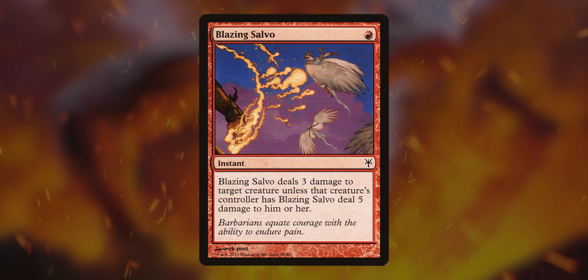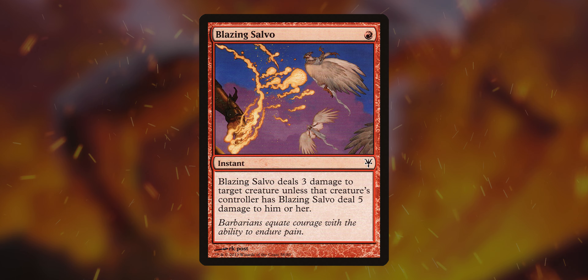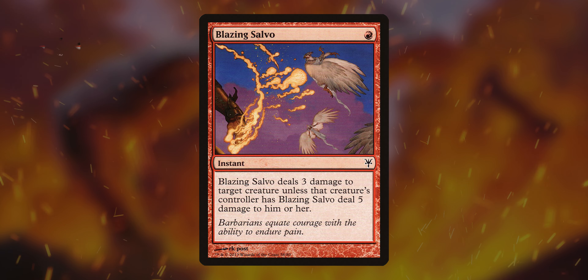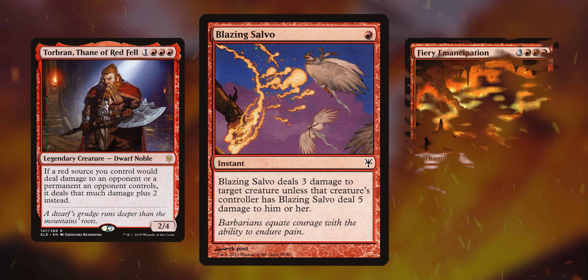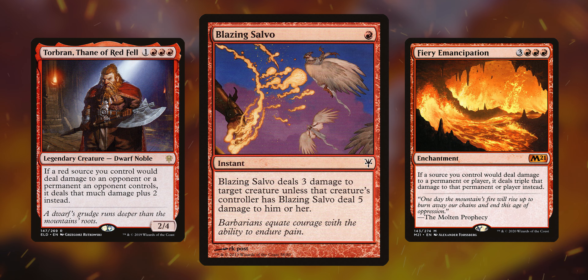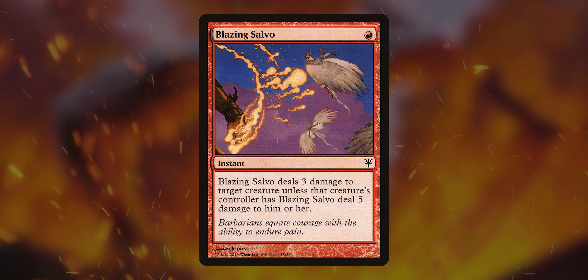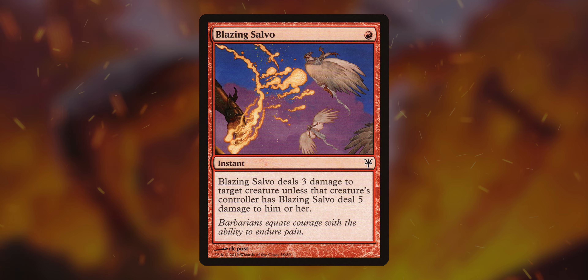Blazing Salvo is a lightning bolt for creatures, but that creature's controller can choose to have you deal five damage to them instead. Pair this with Torbran or Fire Emancipation or something like that, and this gets very dangerous. It might be a little niche, but it's really awesome, especially for those extra-red-damage decks. It's just a lose-lose for opponents, especially for one red mana.